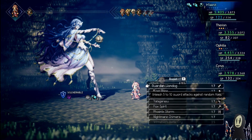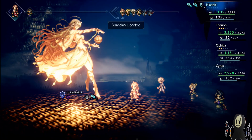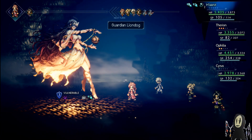Let's use another Guardian Lion Dog. There's not really much else we can do. There are plenty of other skills that they have, but they're just really powerful versions of using a singular weapon, which is nice but not something we can totally make use of at the moment.